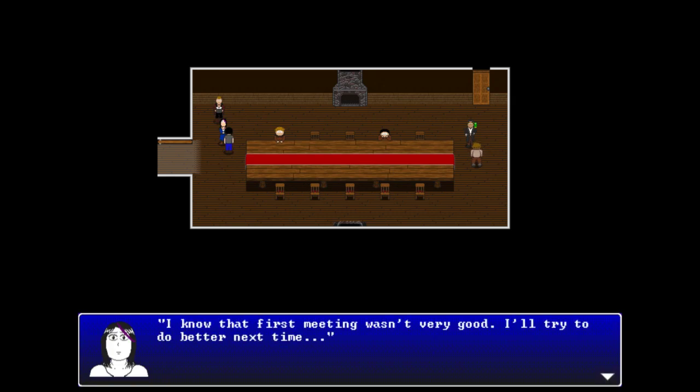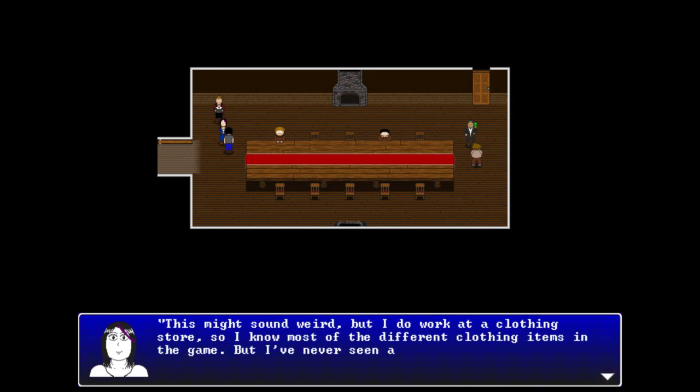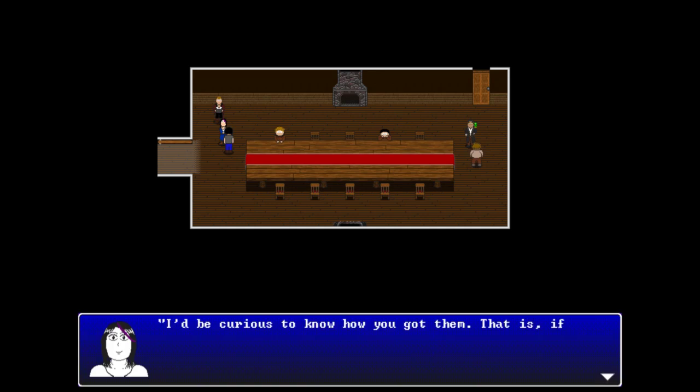After the meeting, Violet approaches the player. She acknowledges the first meeting wasn't great and promises to do better next time. She then asks an unusual question: since she works at a clothing store and knows all the in-game items, she's never seen a t-shirt or blue jeans anywhere in the game and is curious how the player got them.